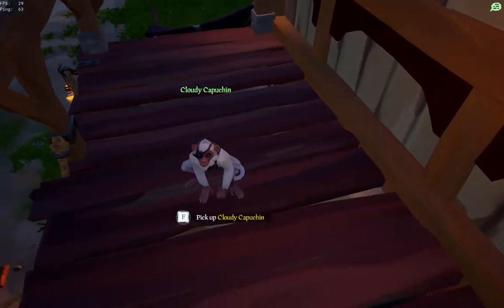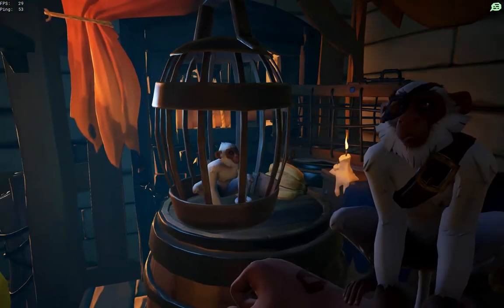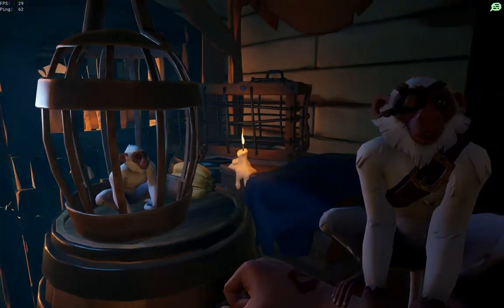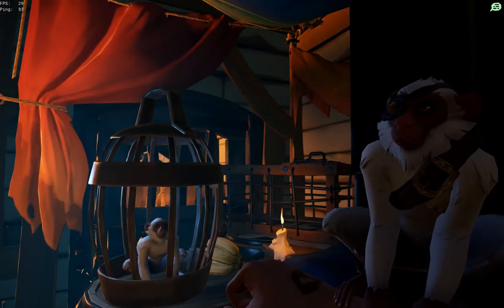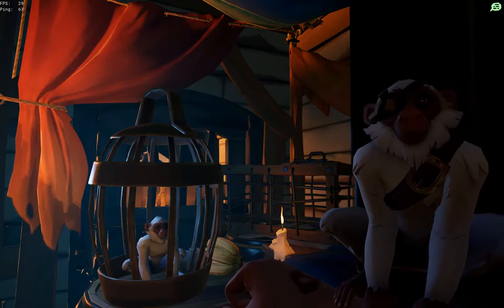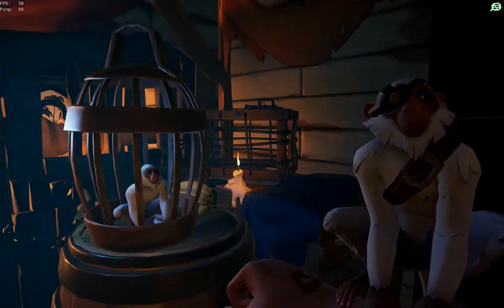Now that I've selected him, there he is, and I can pick him up. And there he is on my arm. We go in here and we'll see another Cloudy Capuchin in the cage. There's a cage in the back there that we've seen at a couple of different locations in the Sea of Thieves — I always thought it was a pet cage, so it's interesting to see it here.